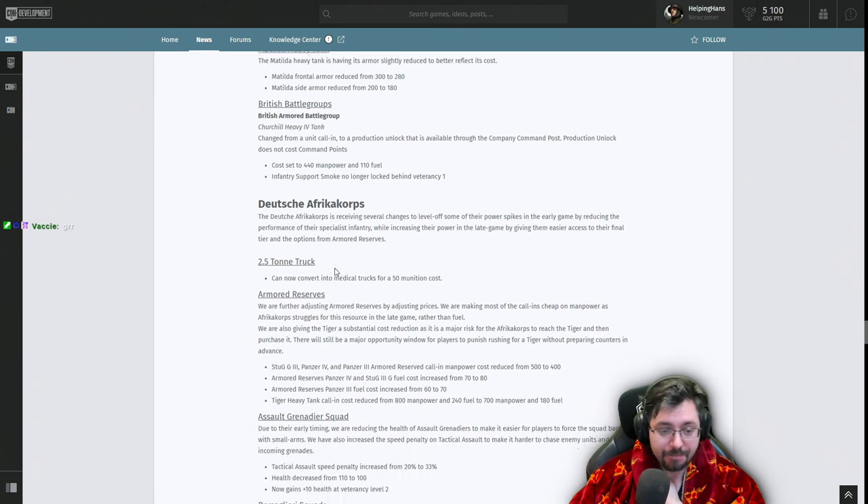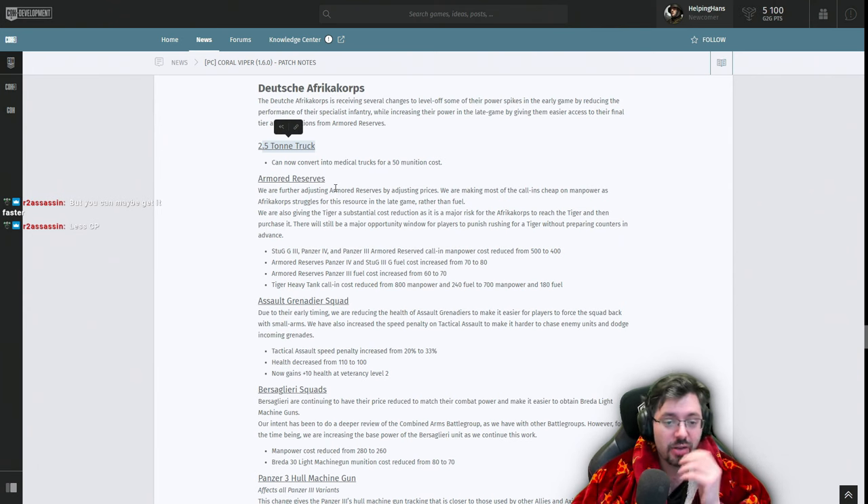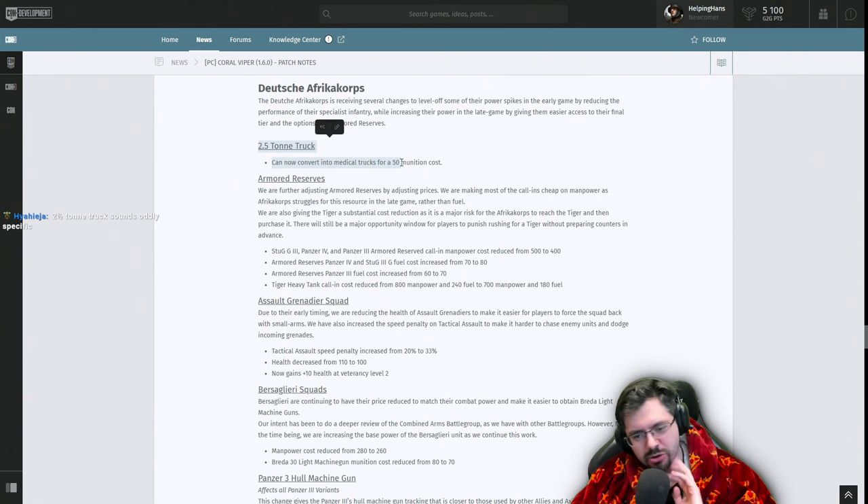For the DAK: the standard 2.5 truck can now convert into a medical truck for a cost of 50 munitions. I imagine this is the truck you can use to tow the Pak 88 with. I'll need to test whether it loses its tow ability upon conversion, and whether the current Opel Blitz medical truck can tow — something I need to verify when we get into testing.